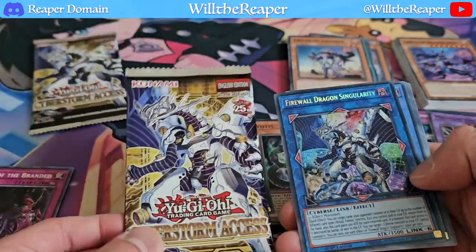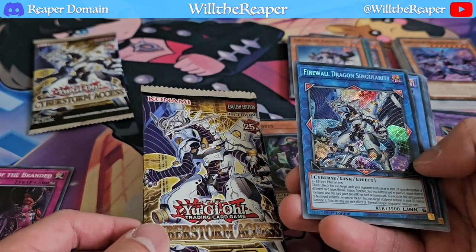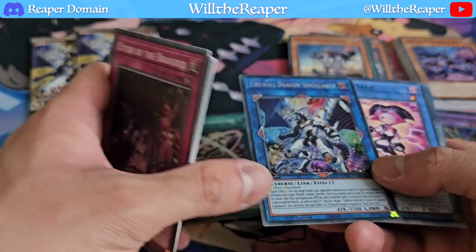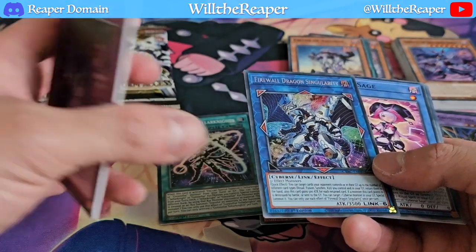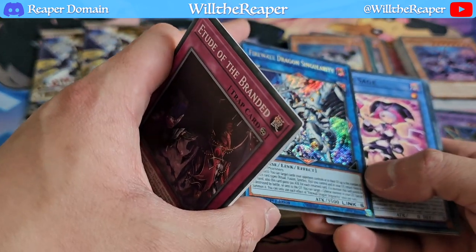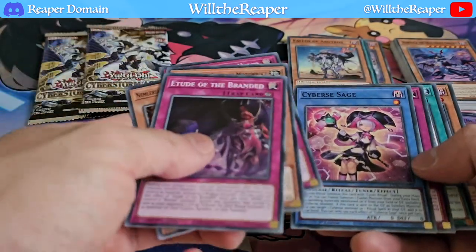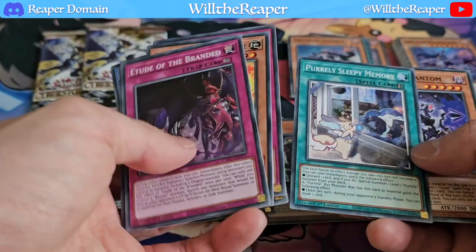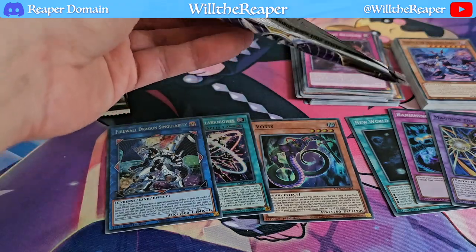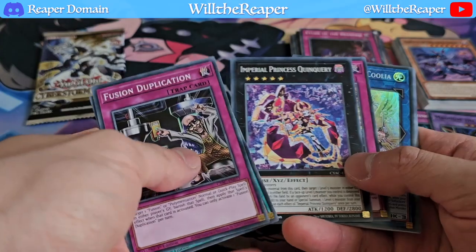Oh nice - that's actually our cover card! We got a secret rare: Firewall Dragon Singularity. Wow, I actually didn't expect to get that. Out of five remaining packs in the store to actually get the cover card - wow. It's a Link 7 as well, that's insane. I don't know anything about the card or what it does, but it's going to be fun to try out in a Cyber Stack.